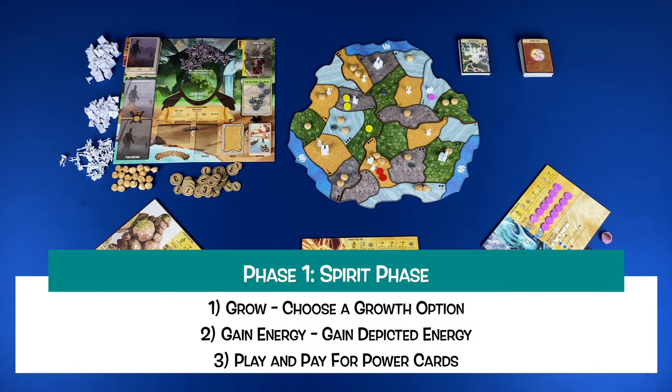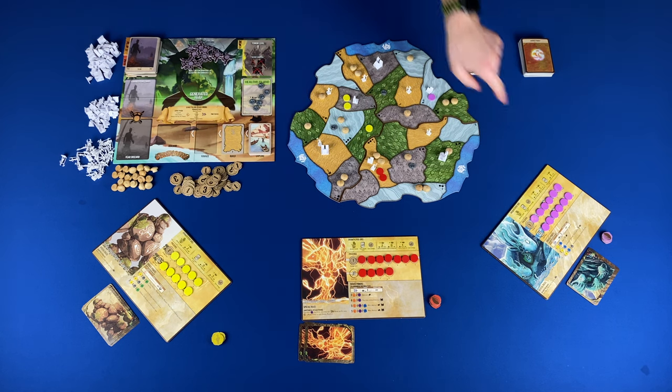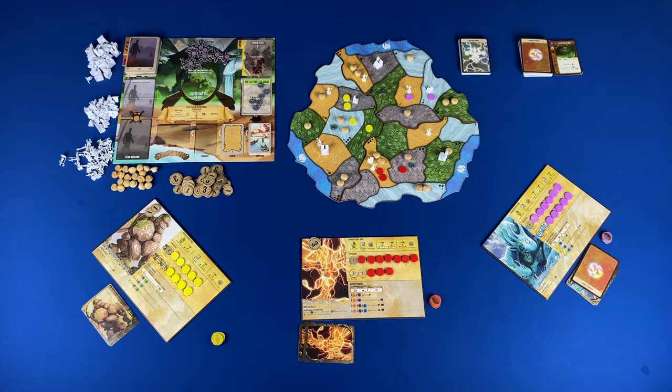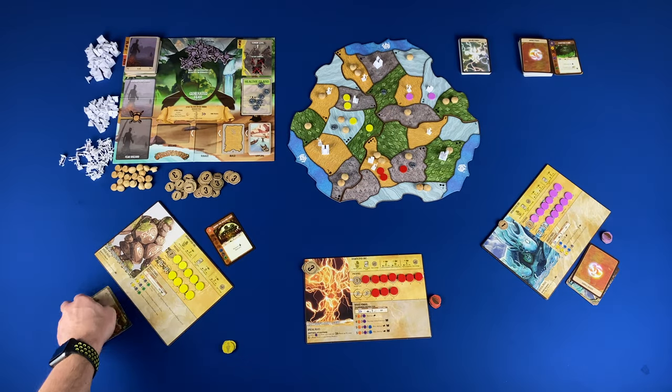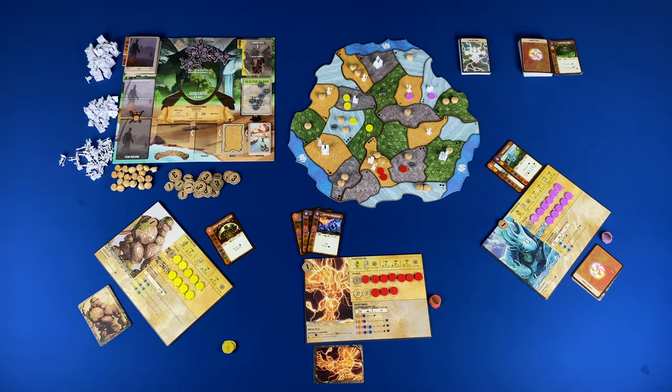Phase one: the spirit phase. Simultaneously each spirit will carry out three steps. Step one: grow. Choose a growth action on your spirit panel — keep in mind you must do everything but you can choose the order. When you choose to gain power cards, you would draw four from either the major deck or the minor power card deck and choose one to go in your hand. If you chose the major deck, you would lose a power card that you have already for the rest of the game. Step two: gain energy. You gain energy equal to the highest uncovered number on your spirit presence track. Step three: play and pay for power cards. Select the power cards you will use this turn. The most you can choose is the highest uncovered number on your card play presence track. Then pay the energy for the power cards chosen and gain all elements from those power cards.